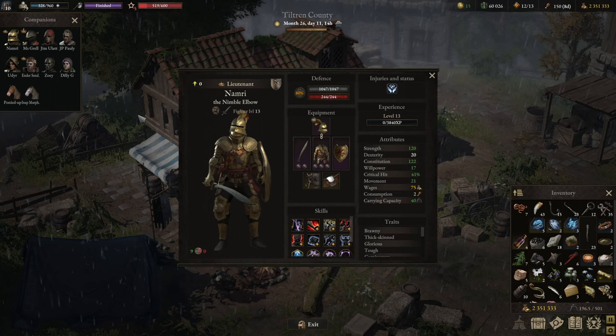Let's jump into part one: going through each character with their equipment and the build idea behind it. If you want more details for specific classes I do have individual build guides. Afterwards we go into part two where I give a brief highlight of how every single class plays and how good they are in endgame combat.